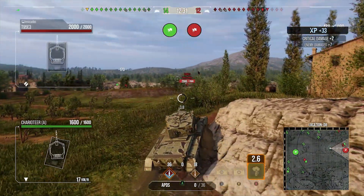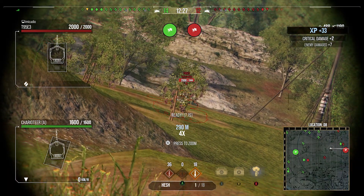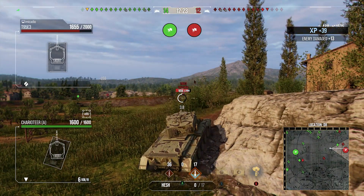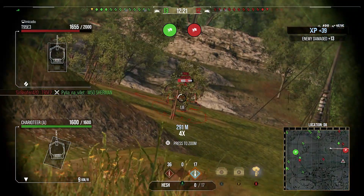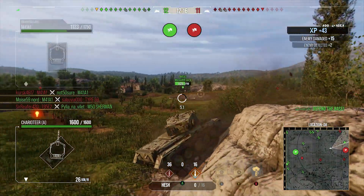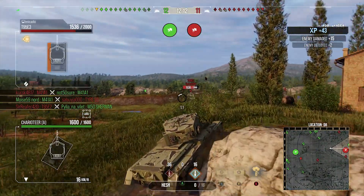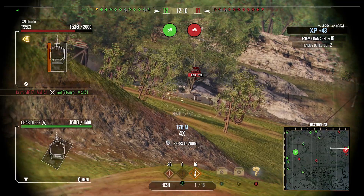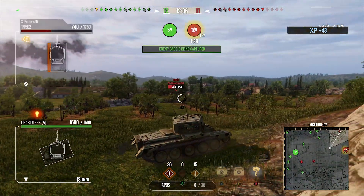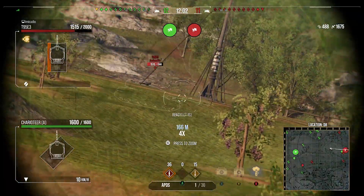We get a nice shot into his side, and we're going for the HESH now because we've got the top of this T95E3 — thinking the HESH will go in. 345 damage... well, that didn't pen because the T95E3's cupola isn't a guaranteed pen for the HESH, unfortunately. We try and get a shot into the side of his turret, but he turns the turret just at the last second so it doesn't quite go in — another sad time.